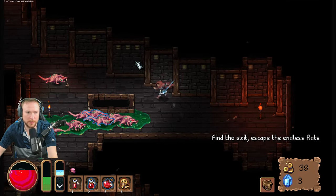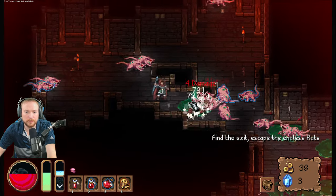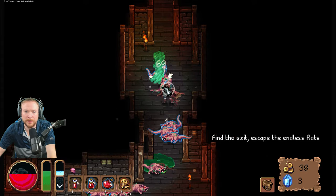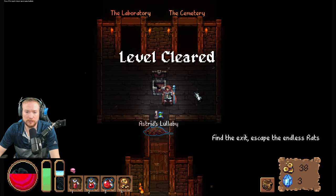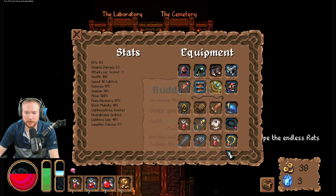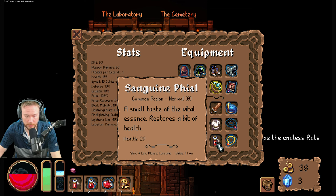Dodge, dip, duck and dive — dodgeball! Oh gosh. This worm is very dangerous. I'm full on jazz. I guess use one — I mean I'm gonna heal when I get to the statue.